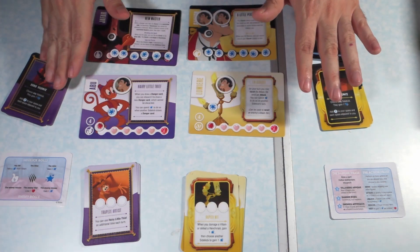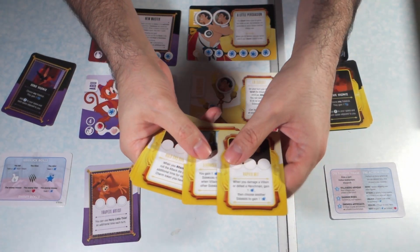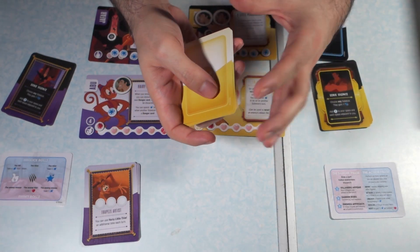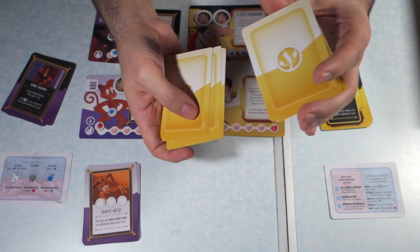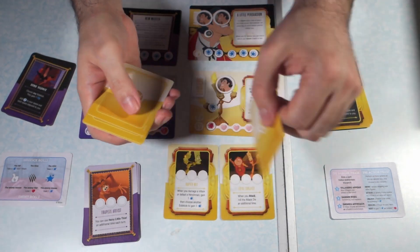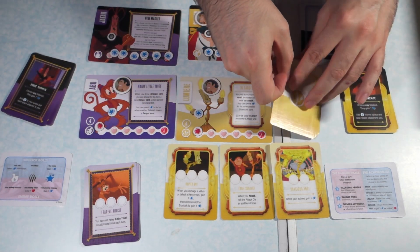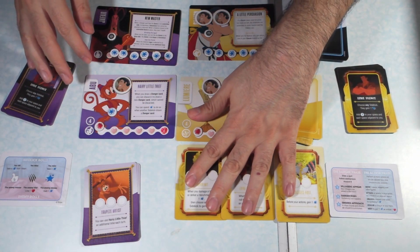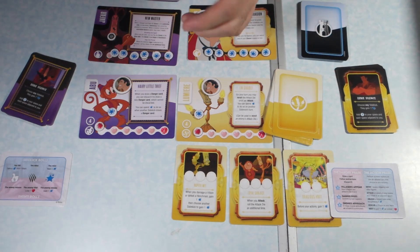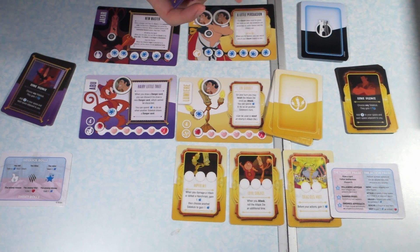Each sidekick has seven cards. What you're going to do is shuffle those up and then draw three. Abu's going to do the same thing. These are going to be the abilities you're going to unlock as you play the game.